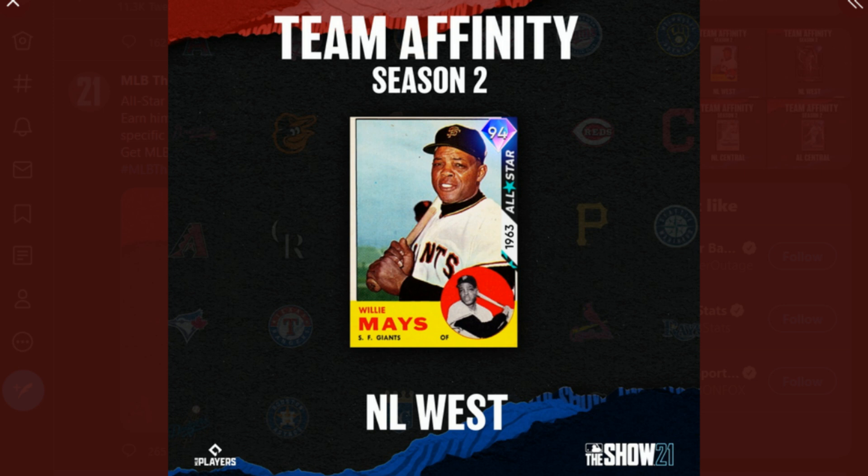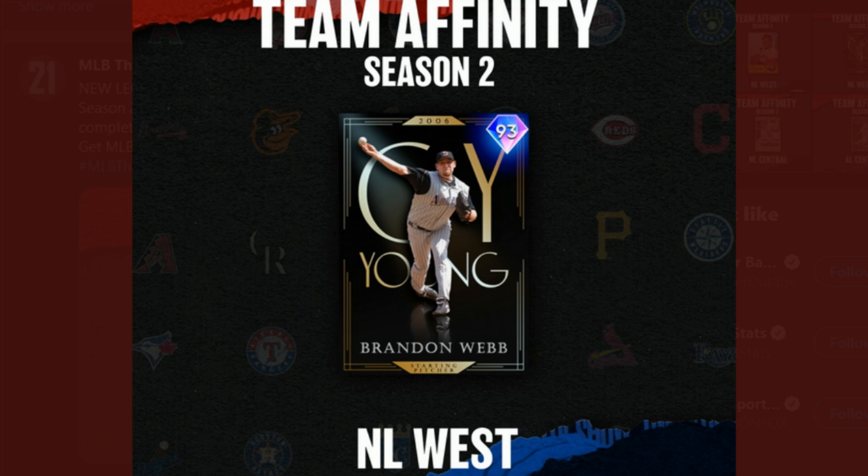We got a 94 overall Willie Mays and also a glimpse at Lou Gehrig. I think this is amazing — the community has been wanting to unlock mid-90s overall endgame legends. We see a 95 overall Lou Gehrig, and I'm really looking for this type of thing: 94 to 96 overall players like Mickey Mantle, Willie Mays, Ken Griffey Jr. Not necessarily the best version of their card, but definitely a usable version at least until we get those endgame players.